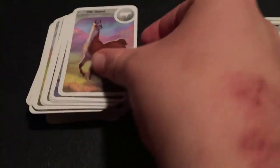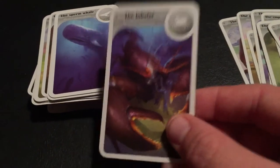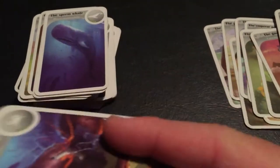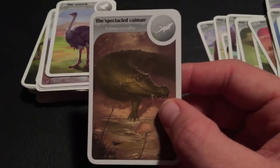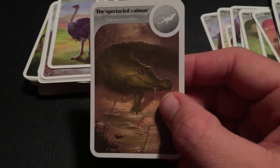The Giraffe. The Llama. The Mallard Duck. The Lobster. Now, the Lobster — this lives such a long time. Look at that: 40 years! That's a long time for an animal that size. The Sperm Whale. The African Elephant. The Spectacled Caiman — definitely one of my favorites. I love Caimans.